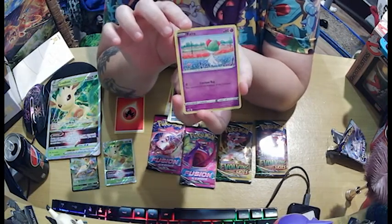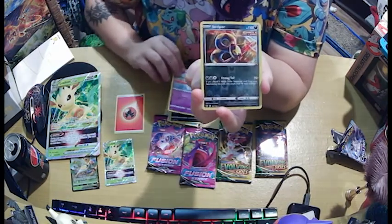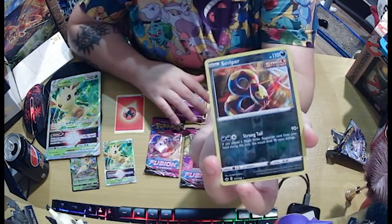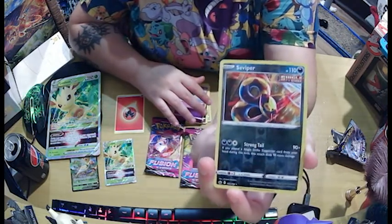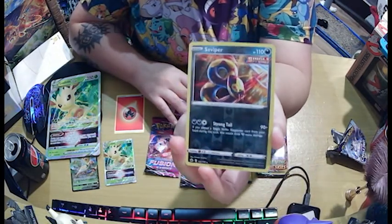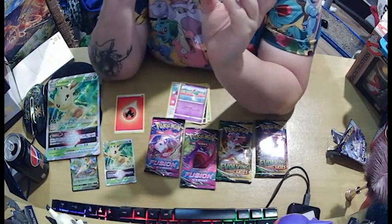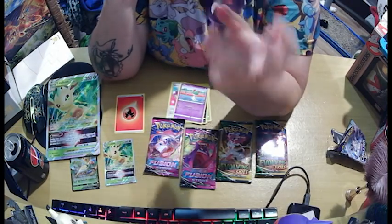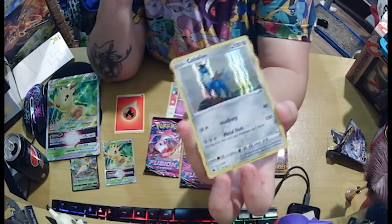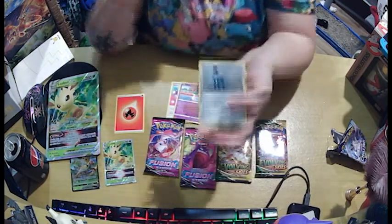So I've got a Ralts which is very cute. I don't think I have a Ralts, I'm not sure. I don't have one of these — so that's a reverse holo of the Sableye. It sounds like that thing from Dora the Explorer. And what do we got? That's a rare holo. I can't pronounce it, I'm not even going to try because I'll just butcher it. But I like that — that one's pretty.